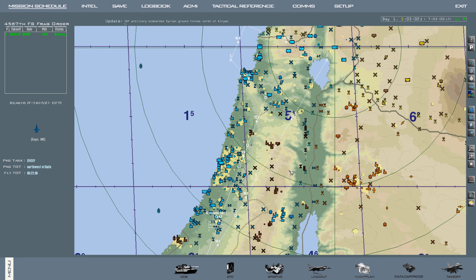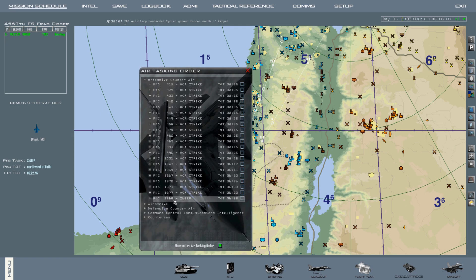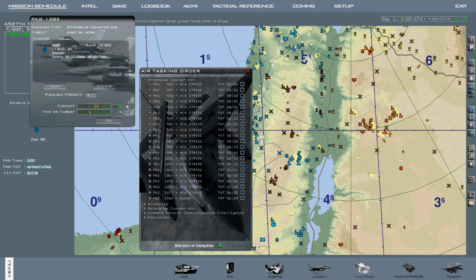Now that we are about ready for takeoff, we need to modify our takeoff time. Because remember, we set our takeoff time for an hour away from our current time of 5 o'clock. To do that, come down to ATO once again, find your package, right-click, hit show flights, and make sure you have the green lock selected by takeoff. We can modify our takeoff time to get it closer to our current time. Generally speaking, you want to add about 20 minutes from the current time for your planning for a cold start. So we're going to go over to 5:23 and hit OK.